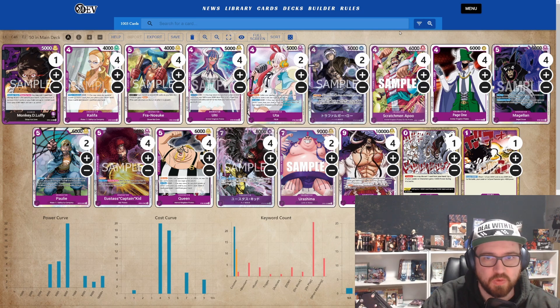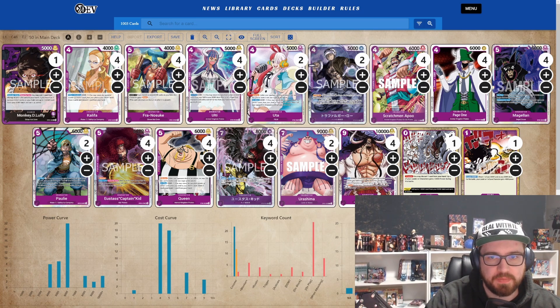Then we have Ulti — as you know, the Ulti and Page One package. You play her for four don minus one and you can play a Page One from your hand. I had the OP1 Page One in testing — he's a four-cost 5k with one counter, and don minus one he can attack actives. I had two copies earlier, but in my test games I wasn't a big fan and found little use for it. But since Whitebeard is coming back, the Page One vanilla is really good against him, so that's why I'm playing four Page One now.